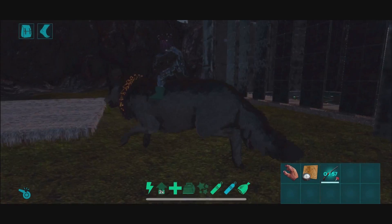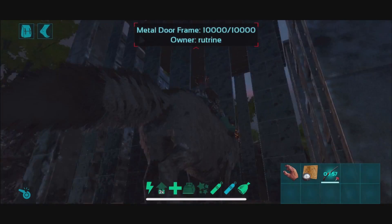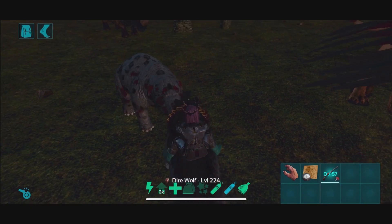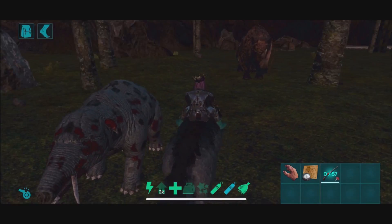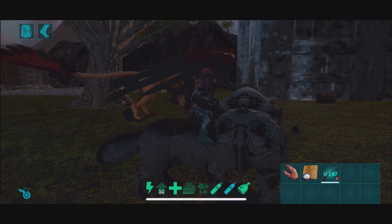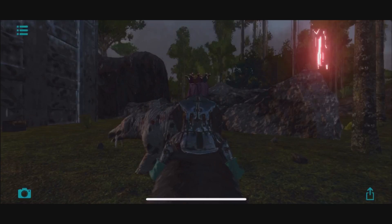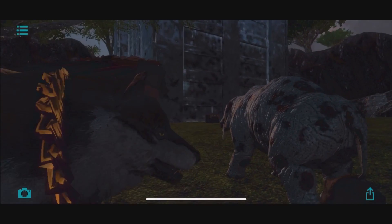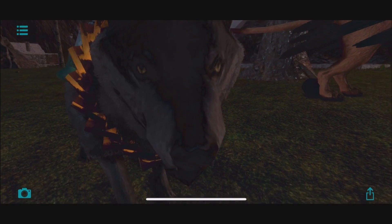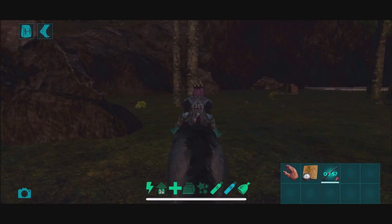Anyway, that wraps up today's video. Thank you so much everyone for watching. Hope you guys enjoyed this ginormous taming pen. If you have a cool name suggestion for this cute little male Fiomia — dark gray with red and black spots — or this female direwolf with the tiny top hat, leave it in the comments. They both look absolutely delightful. Hope everyone enjoyed it and we'll see y'all next time!